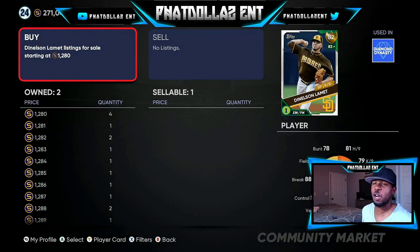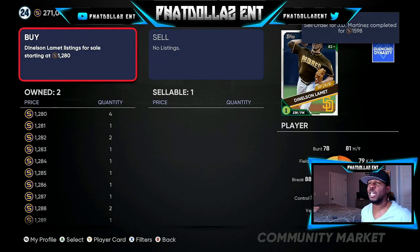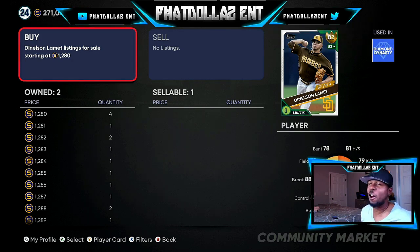It starts to add up — three, six, nine, twelve, you already have a thousand with four cards. If you get a thousand stubs to pop on 10 cards, that's 10,000 stubs made in 10 to 12 minutes — that's a thousand stubs per minute. You can't beat that. I'll see y'all in the next video.